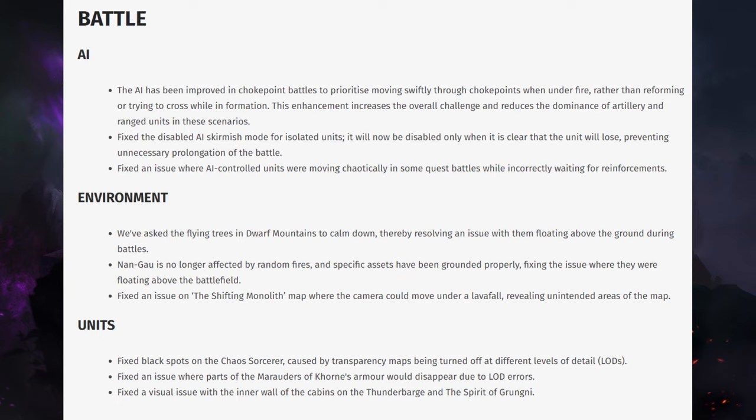Fixed disabled AI skirmish mode for isolated units — it will now be disabled only when it is clear that the unit will lose, preventing unnecessary prolongation of the battle. So enemies will skirmish less if they know they're going to lose. There have been cases where I've been chasing a skirmish unit with most of the other army dead and it just wasn't ending. AI fixes are always quite good.